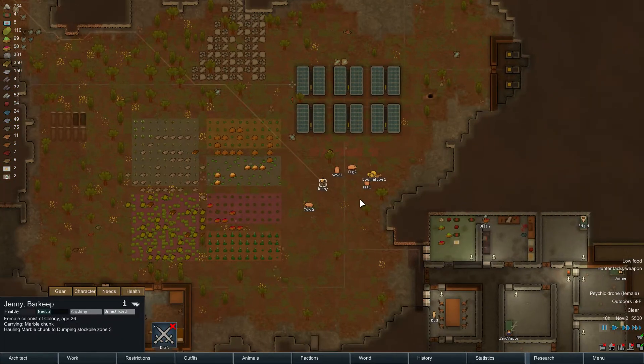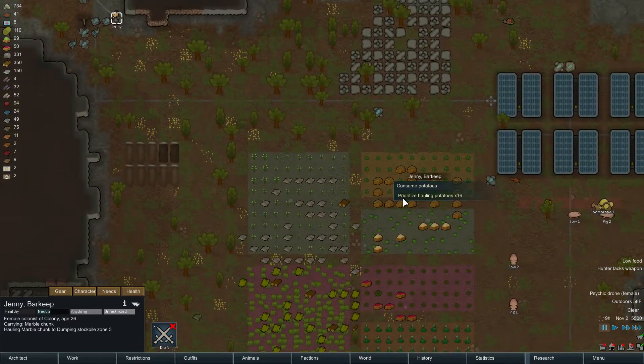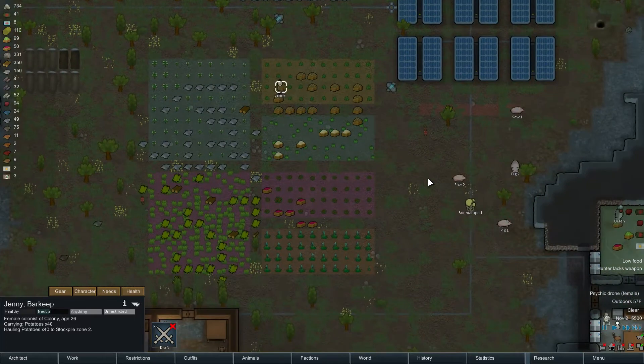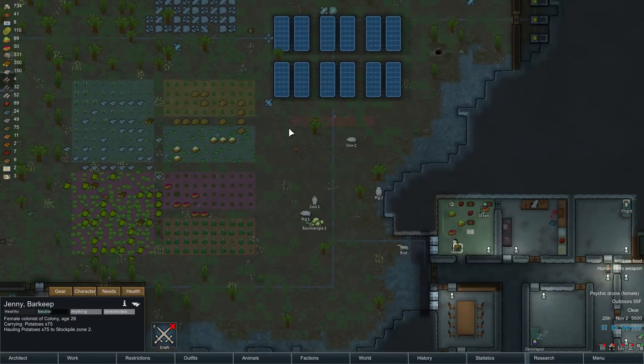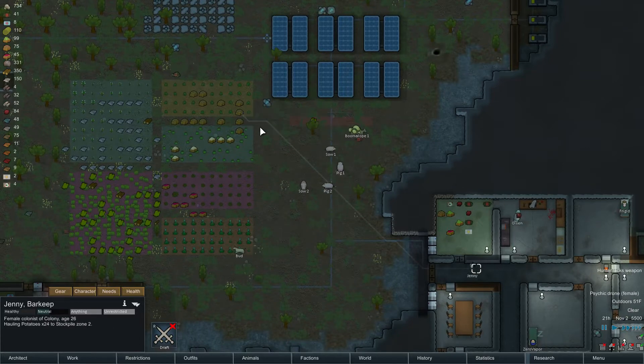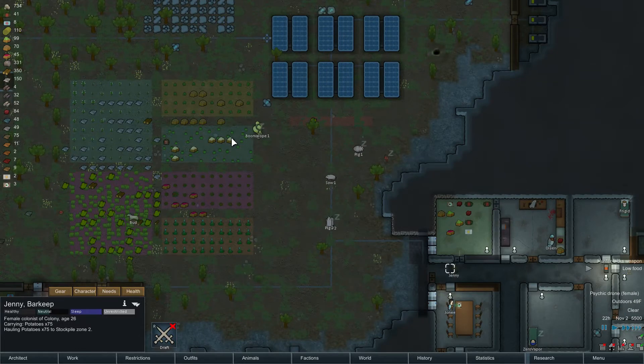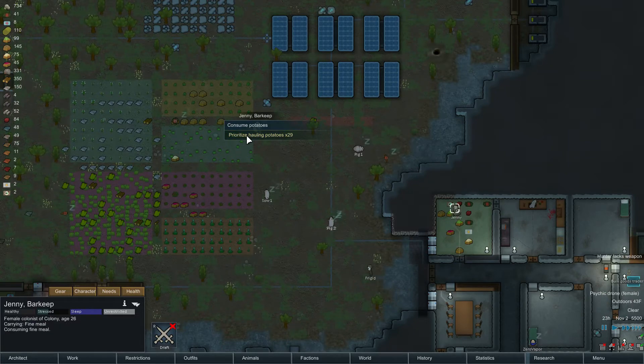We've got Jenny on hauling. What is she doing at the moment? She's still hauling. Can you haul food, actually? I'll just get you to haul all the food real quick. Go ahead and haul them. Then potatoes. Then rice. Then potatoes.